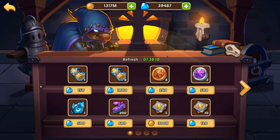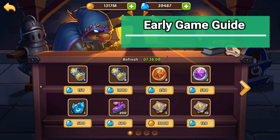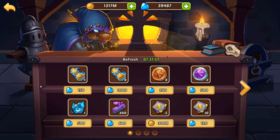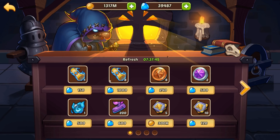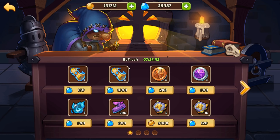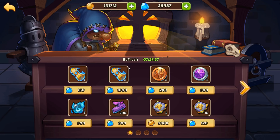We are going to start with the updated marketplace guide beginning with early game players. I'm considering early game as either you're brand new, you don't have a full five-star team, or you just got a full five-star team. With E3s, if you don't have any six-star heroes, I'm going to consider that early game.